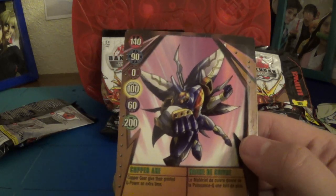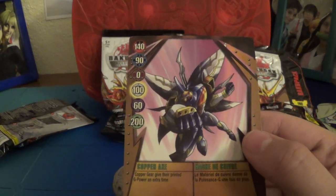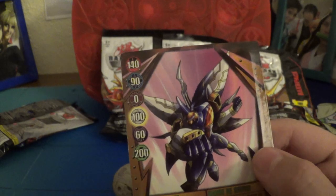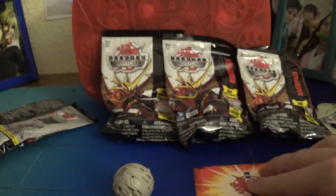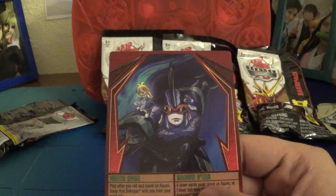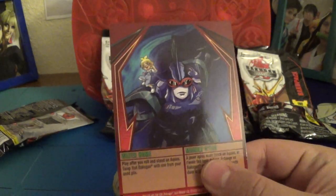Gate card comes with Copper Axe. Copper gear gives their printed G-power extra time. 140 to Pyrus, 90 to Aquas, 0 to Subterra, 100 to Haos, 60 to Darkus, 200 to Ventus. And our ability card is Water Home — play after you roll, if it stands in Aquas, swap that Bakugan with one from your used pile. Interesting.